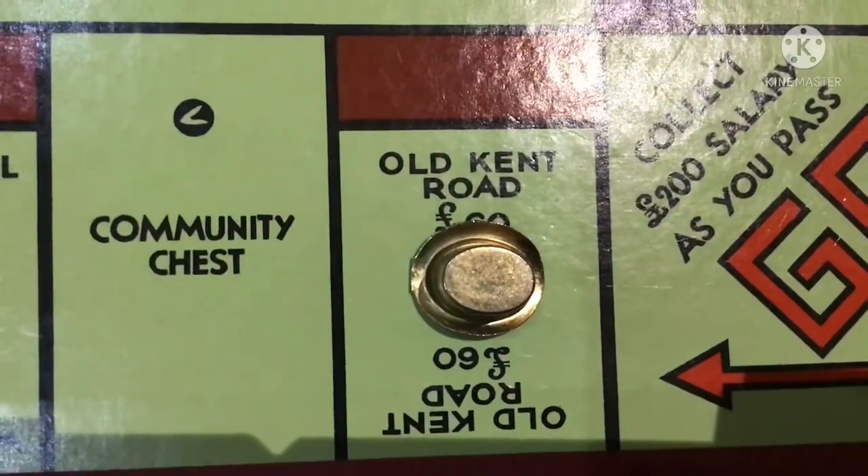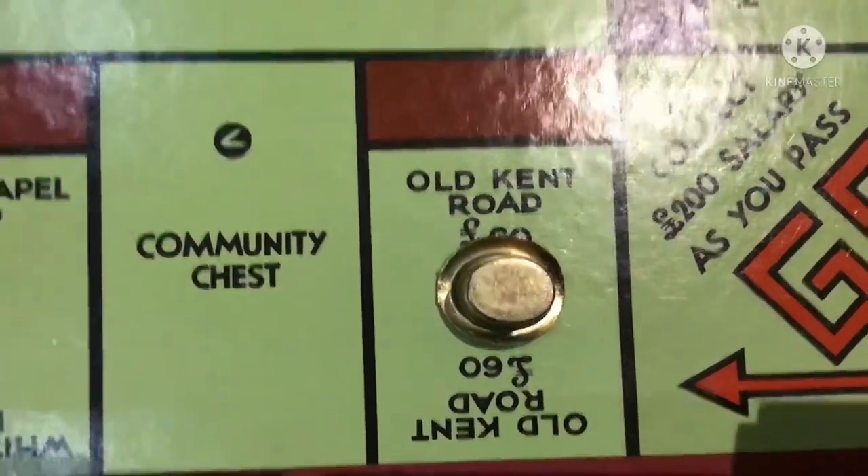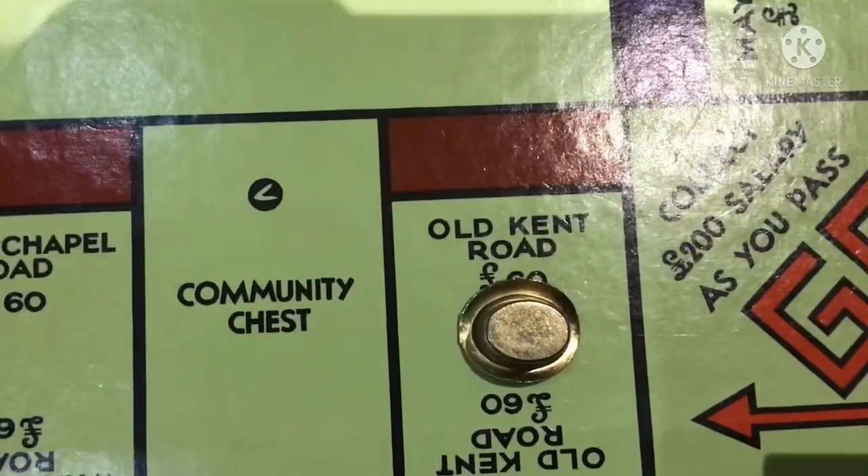If you don't want to buy the property, it goes to auction. Starting at $10, the bid increases. The highest bidder pays the bank and receives the property card.